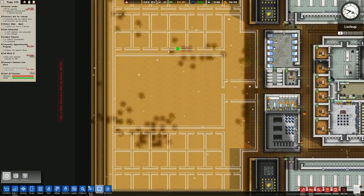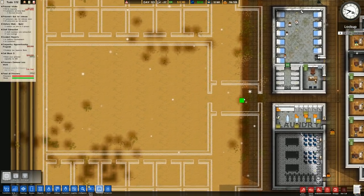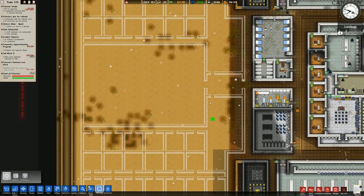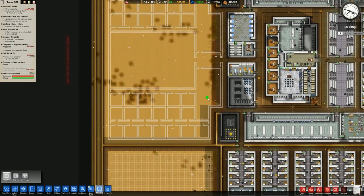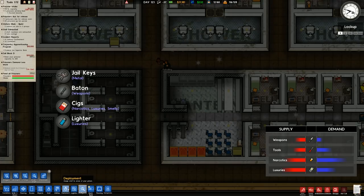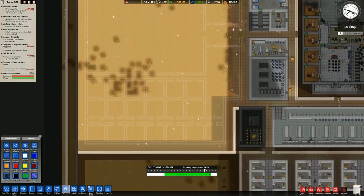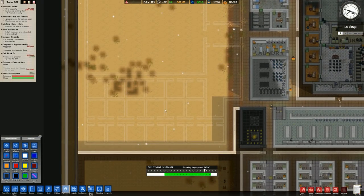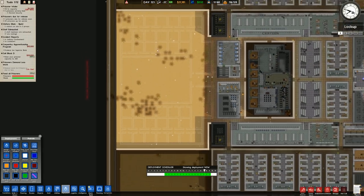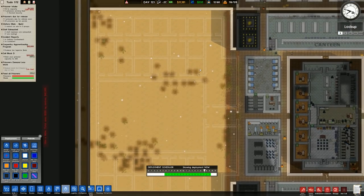That means they can be paroled early, which means you can get a lot of money from the parole. You can see we've got these two huge areas followed by a security room. This security room will be staff only, so prisoners here cannot go through. One side could be supermax, one could be high risk - we couldn't really mix them without it being a nightmare.